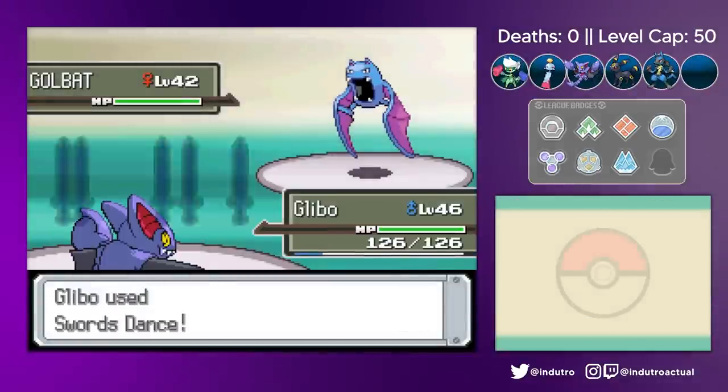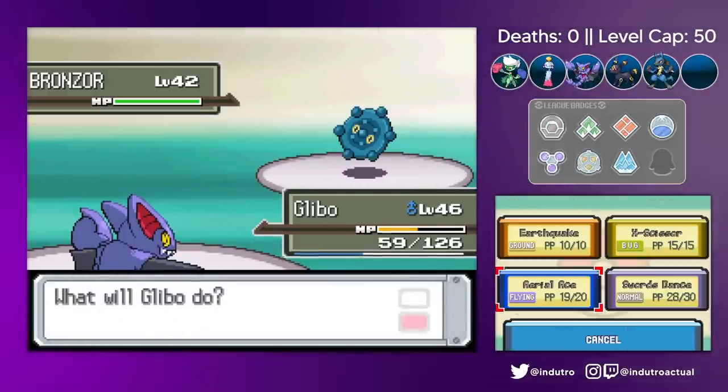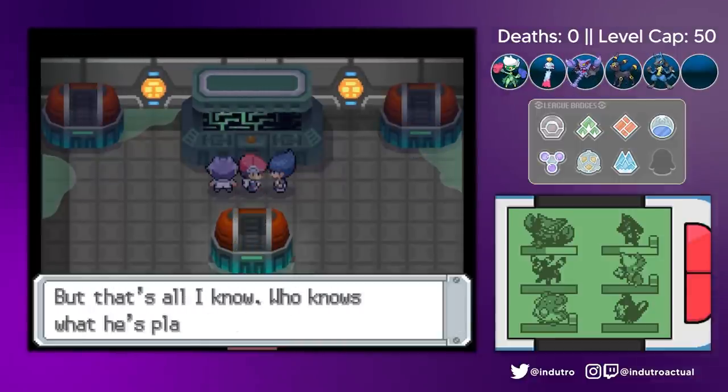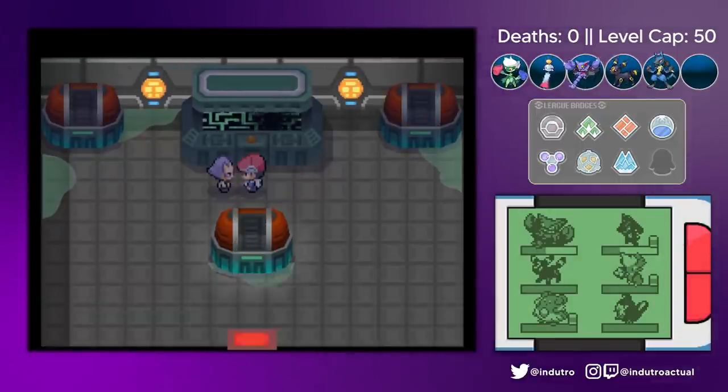We faced Saturn again here and nothing much had changed — Swords Dance stacked with Glybo, and we went on to decimate his team. We freed the Lake Trio, and let Cyrus praise himself as always.